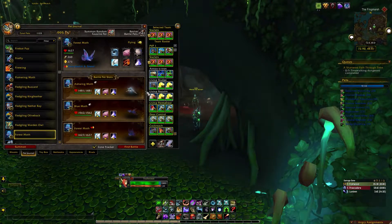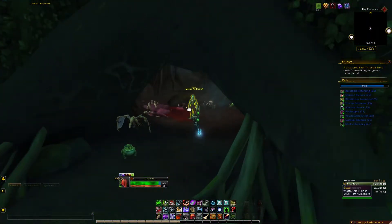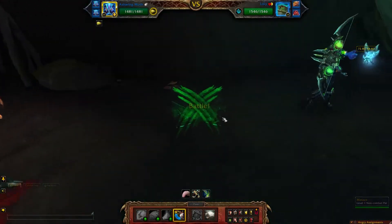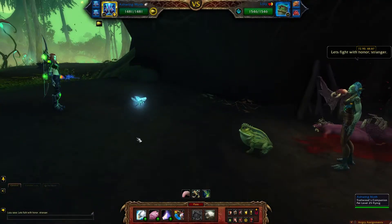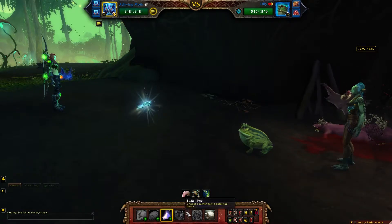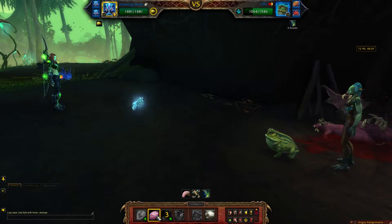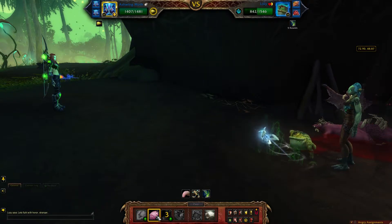As always, bring along some bandages as the fight can be a bit RNG dependent. To start off with your first moth, use moth dust. This has a chance to stun Lily. If it does, it'll bring in one of the other pets, but it doesn't change a whole lot.